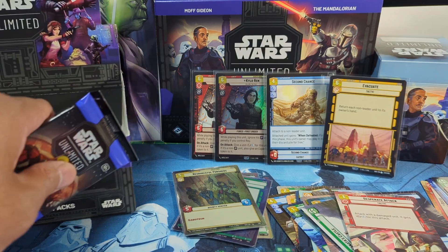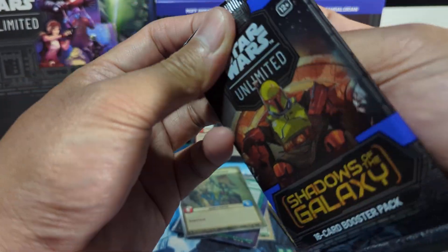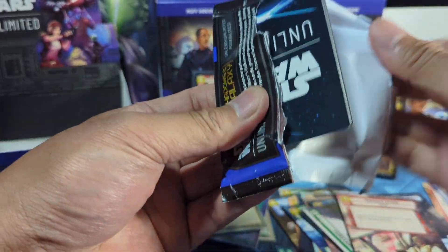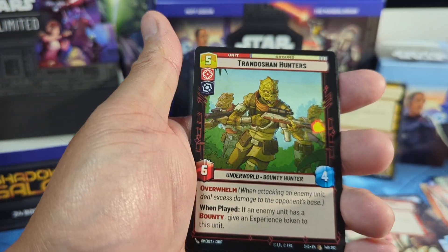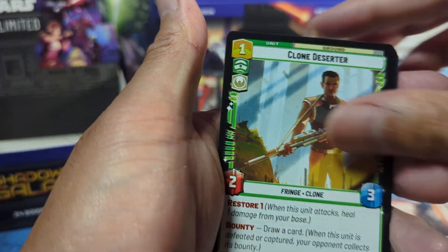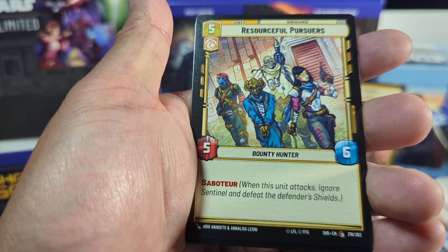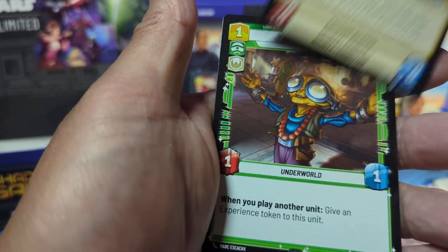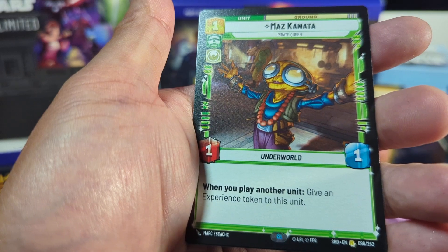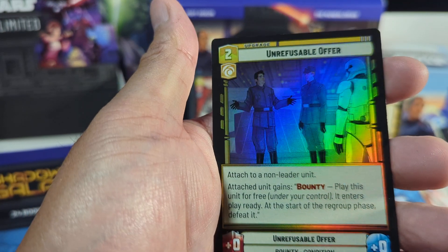For the final pack, hopefully we can get something — give it a triple pat and a triple salute for good luck, and let's go. Get some last pack magic. Gar Saxon, Hyperspace leader — nice. Our usuals. Bodhi Hyperspace. Maz Kanata for the rare. And for the last card here, rare foil: Unrefusable Offer.